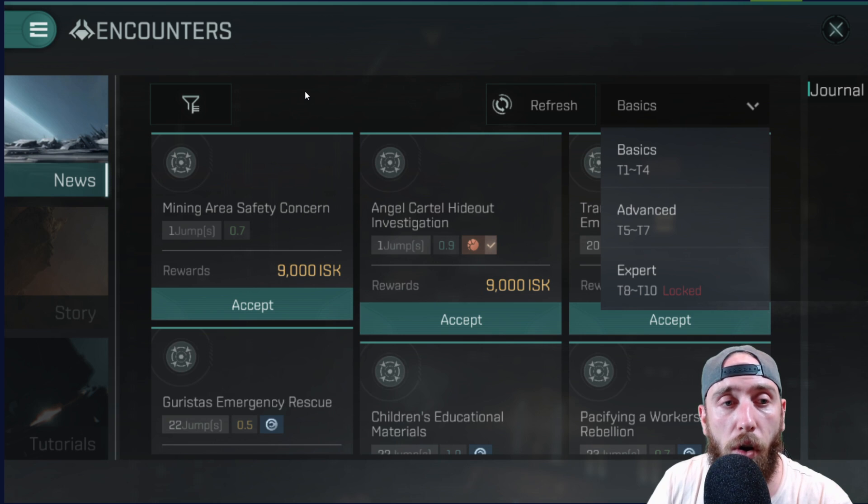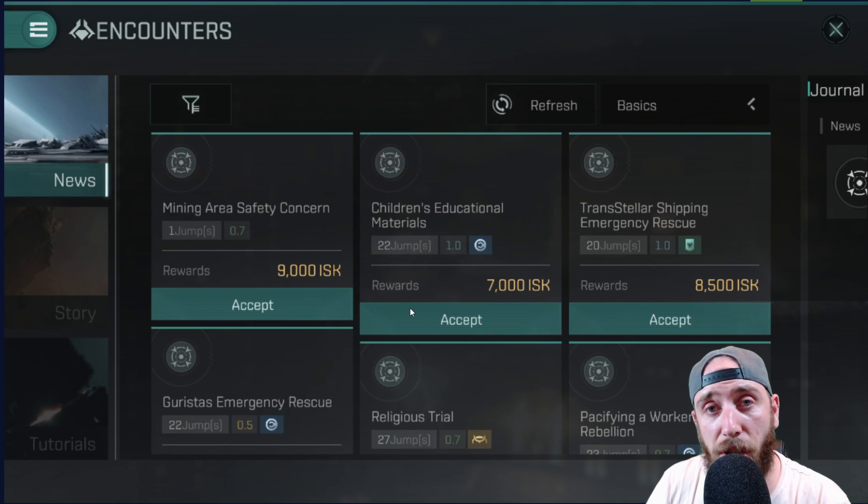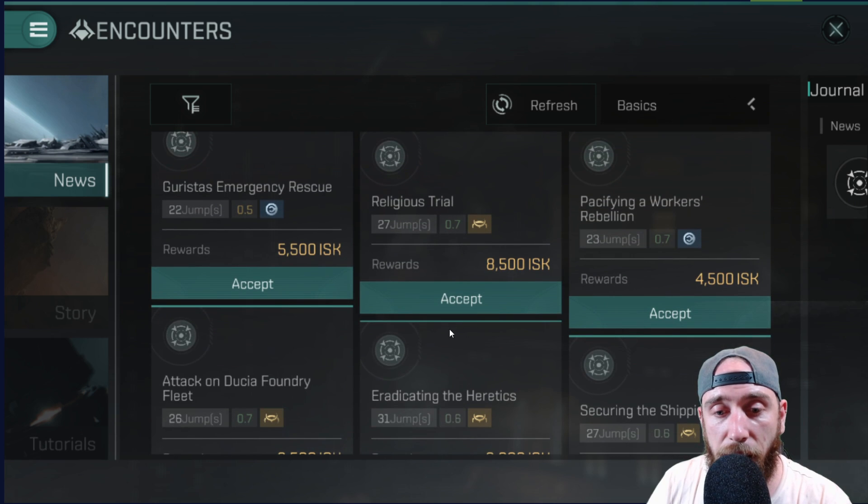We're going to do T1 to T4, which you can easily do in a Thrasher. If we accept this one here, that'll put it over there. Just to go over something here — you see these little icons, these are for the four different factions. Now the four factions have different storylines, which we'll go over in a second. Once you have done these and finished a particular one in the storyline,